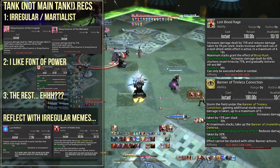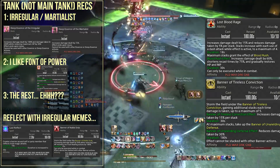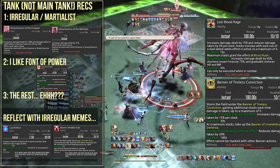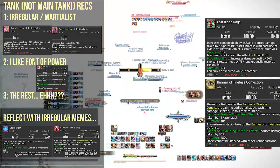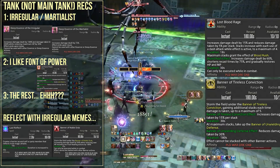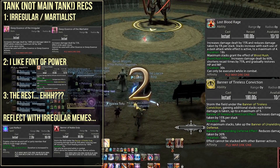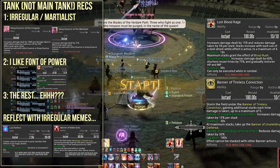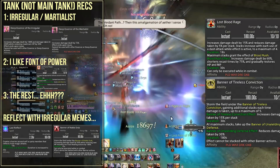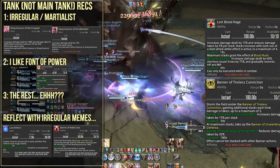Unless you are main tanking I don't see Irregular being great. One interesting option with Irregular is to take Lost Reflect, so you can reflect things like Trinity Avow's tank buster — reflect that back and she'll wreck herself, which is definitely an action I can recommend. I also tried Lost Blood Rage, which I cannot recommend in practice because you don't have that many dashes — 4 dashes to get the final buff is very difficult to pull off. It felt janky; there's definitely a way to make it work otherwise the buff wouldn't exist, but I couldn't figure it out.